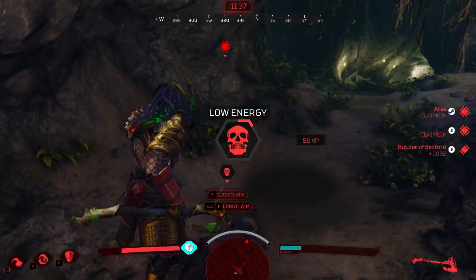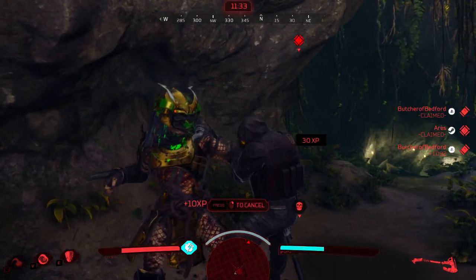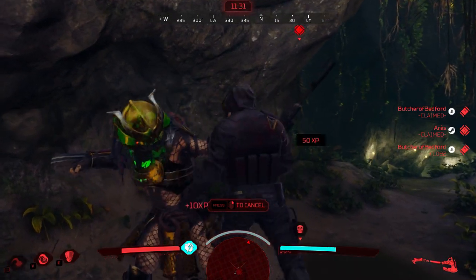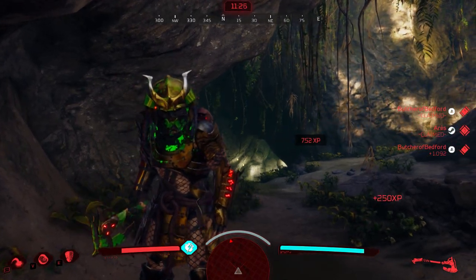Switch to the battle axe and turn invisible again to proc the Ghost ability — bam, one hit! There you go, one swing is all it took while invisible. That is going to be our strategy for the next couple of games using this build.